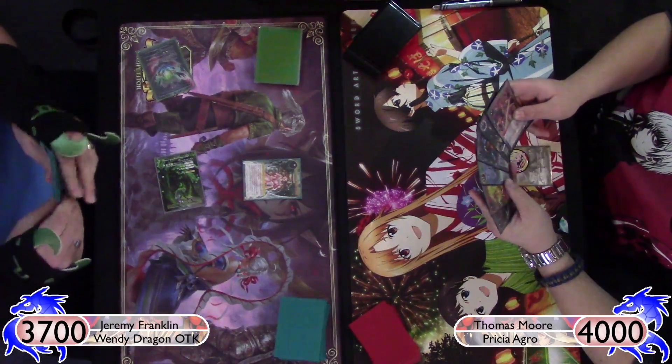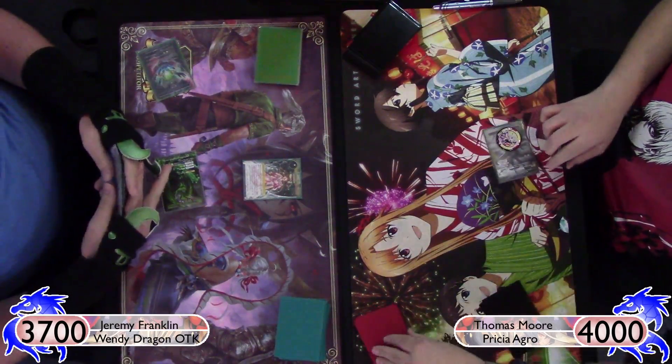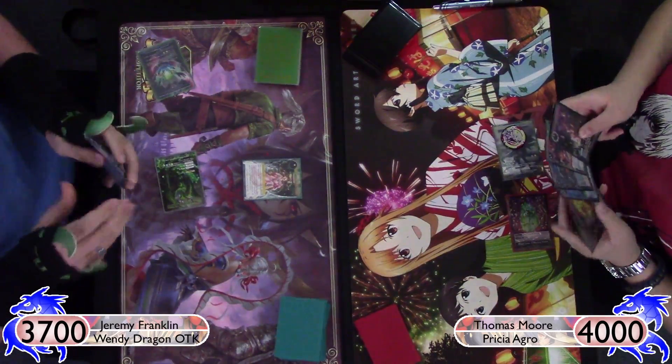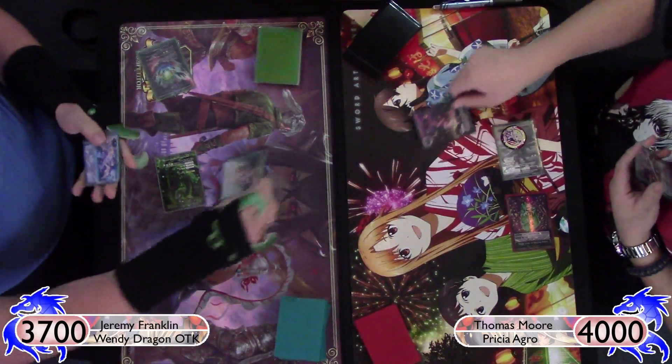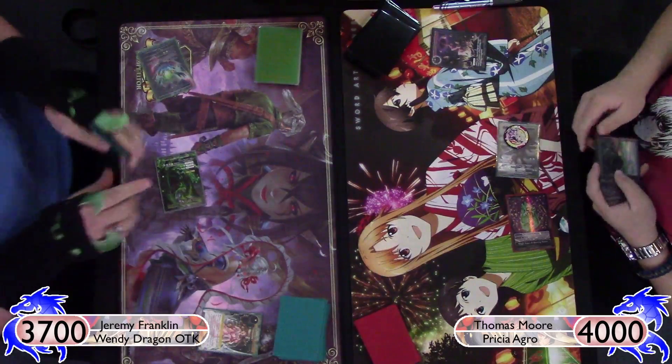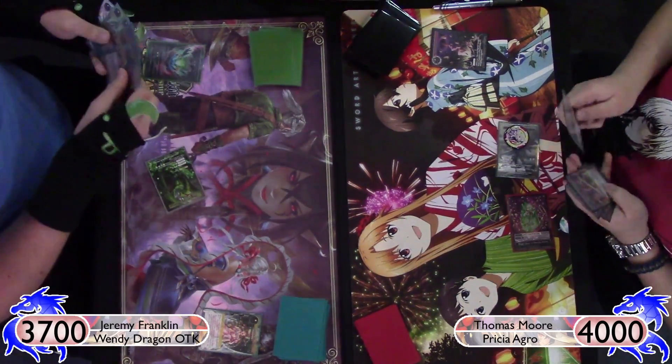It's just a matter of Thomas, who's never played against the deck, to see if he makes the right call to answer the Wendy. And he does — he plays the Thunder here to kill the Wendy, which is probably the smartest call.